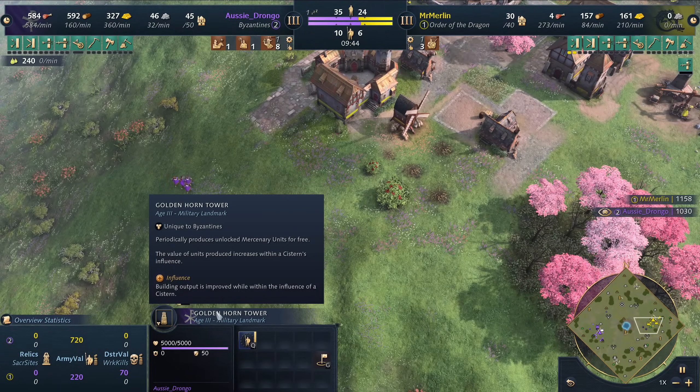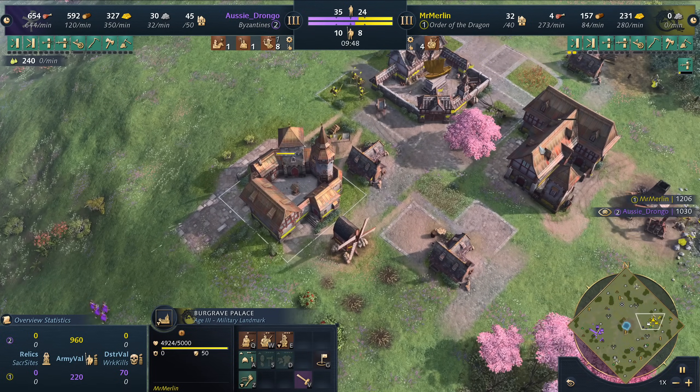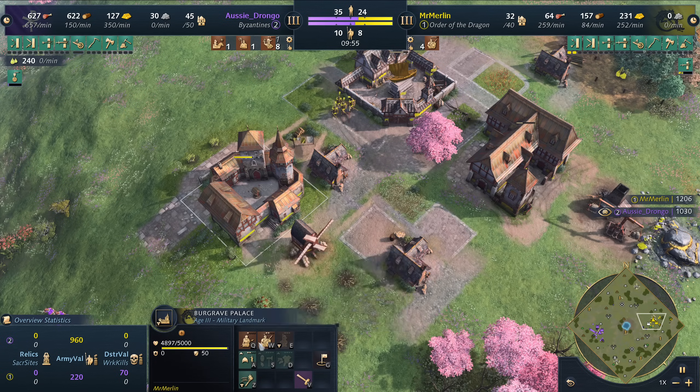Meanwhile Mr. Merlin has gone for the Burgrave Palace — Spearbrand, Men-at-Arms, Landsknecht — of course all the Gilded versions of those, so they're super, super strong. Chad versions of these units. Javelins are a high-damage unit, so maybe they can deal with the extra armor. Look at them — they look so badass, and Mr. Merlin has picked the greatest color: yellow, role-playing the colors of their banners.